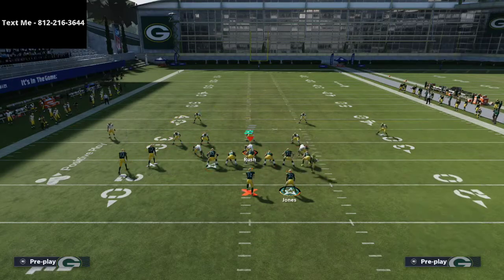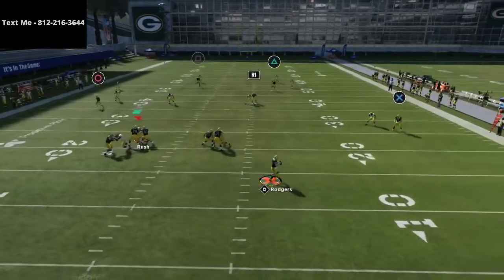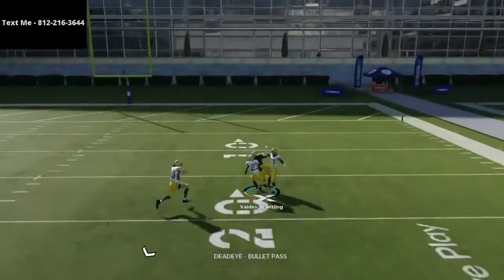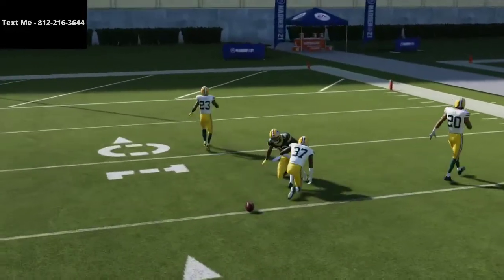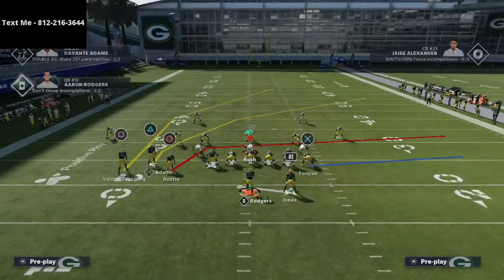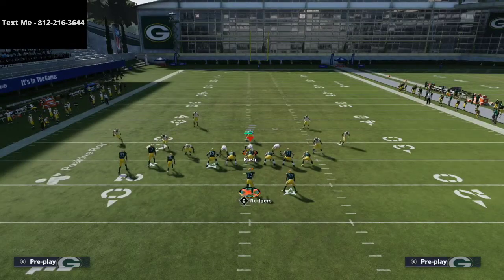If you wanted to keep the crossing route on the field, I want to show you what it does against Cover Four Drop. Unfortunately it pulls that safety back, so your bomb is not as open as it was — but you still have some other options.